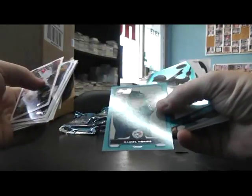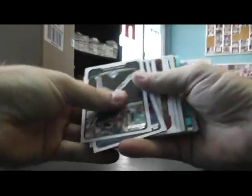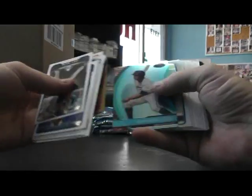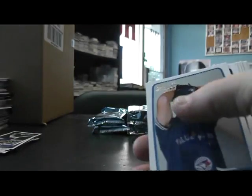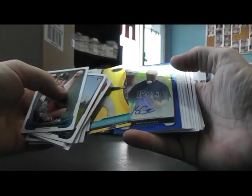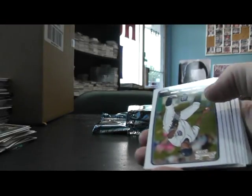Got a blue of Daniel Norris. Yadier Molina, Anthony Gose, and Yimer — I pulled him earlier. I think an orange refractor. I think it's Yimer or Yimer Candelario, autograph. Brickhouse. Will Middlebrooks, another blue autograph. Kess Carter, blue refractor numbered to 150.